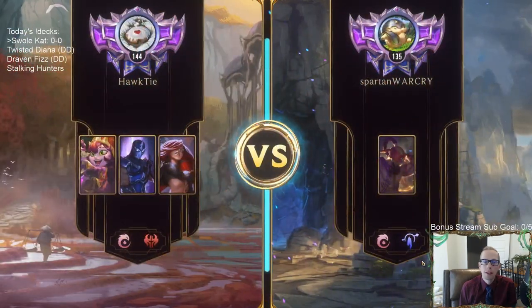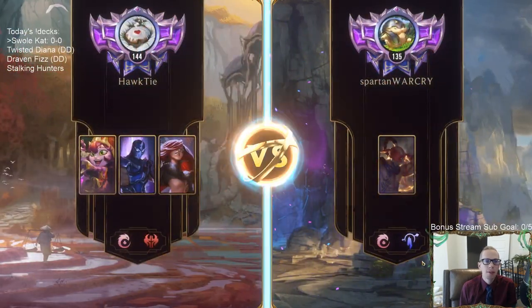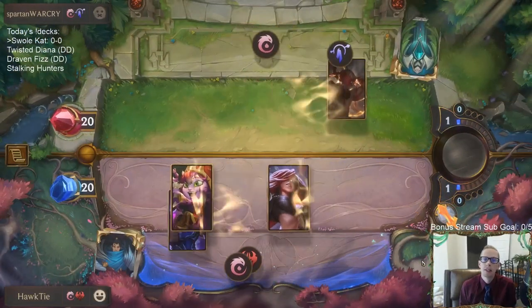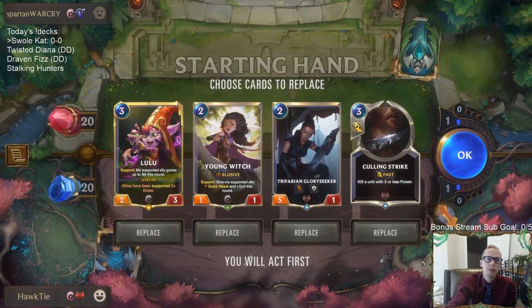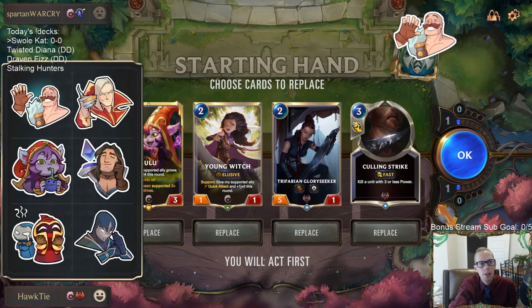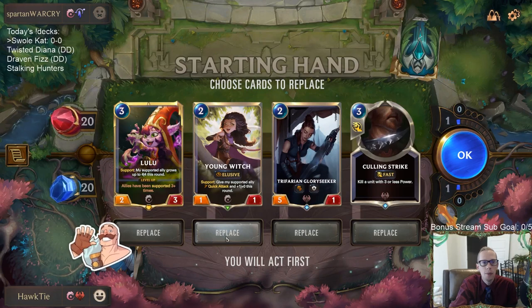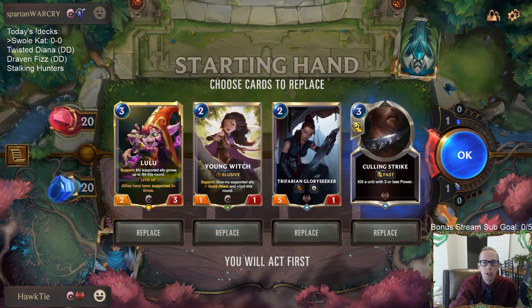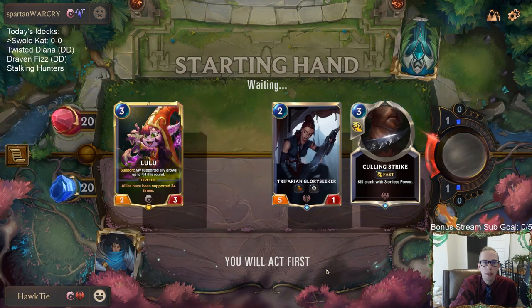Playing against mono Lee Sin. We have three champions, they have one, so our deck is three times as good — I don't really see how we can lose. Love Calling Strike, love Glory Seeker, love Lulu. The main question is whether we want to play Young Witch or not. Going no Young Witch.